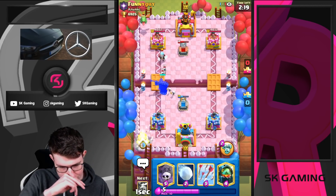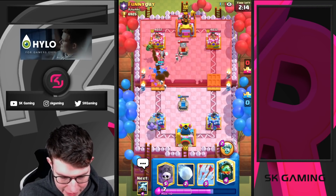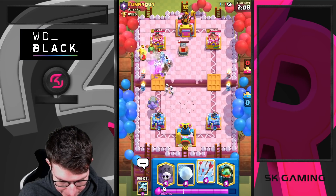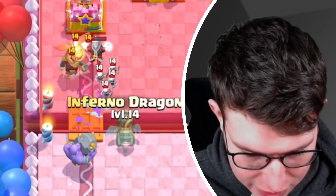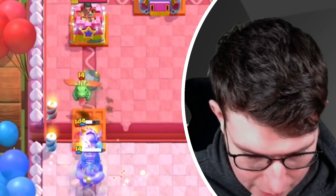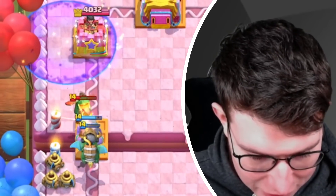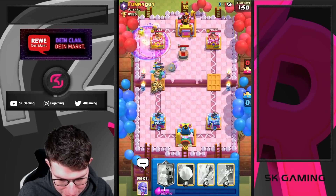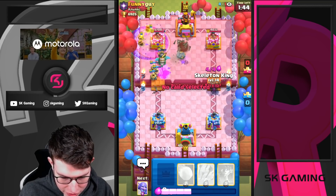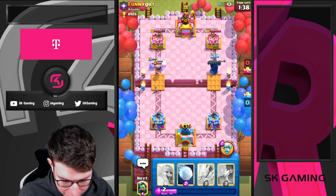We have Inferno here, so I don't really want to use the ability. I'm just going to let it go, put a Bowler in the back to reset, and soon I'll go Inferno here. The Bowler should kill the Ice Spirit. I'm going to go Zappies here because Inferno survives and I can just go in for a Graveyard — he needs to Poison on defense, but the Poison alone won't be enough. I'm going to go Skelly King opposite lane at the bridge just to pressure, since he's very low on elixir.